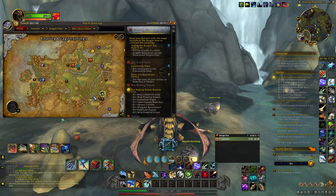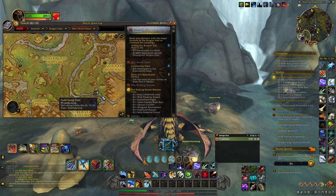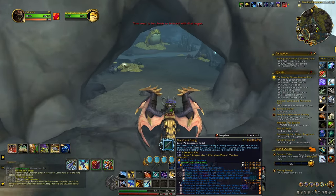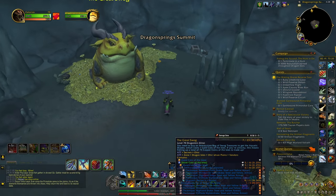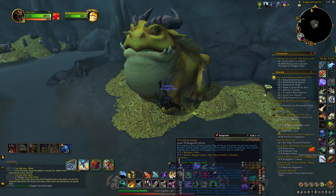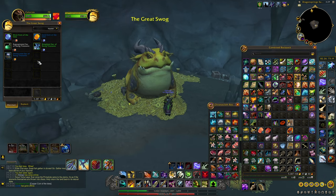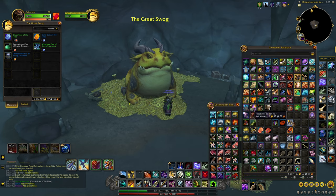Treasure number three. We're in southeast Ohn'aran Plains. This one is at 82.30, 73.38. This treasure is called the Gold Swag Coin. We're around a bunch of swogs, and in this cave is where we want to go — it's around the Great Swog. We're going to click this coin right there. It actually gives us a Copper Coin, not a Gold Coin, which is kind of crappy. But you can use those coins to purchase things from the Great Swog. The one you purchase with a Gold Coin is actually required to get an Otter Mount — I made a video on that if you want to check it out. That is the third treasure.